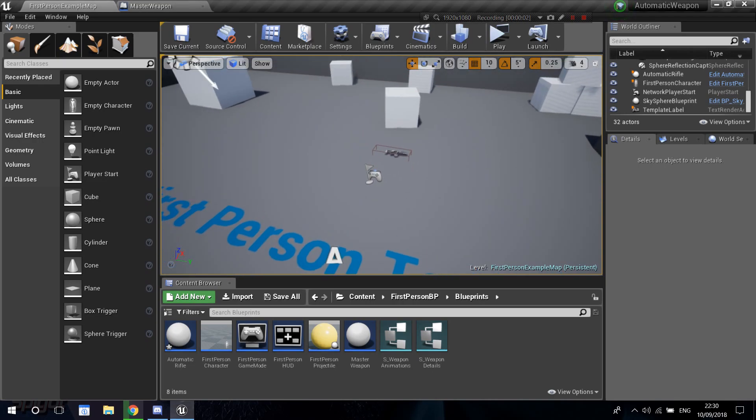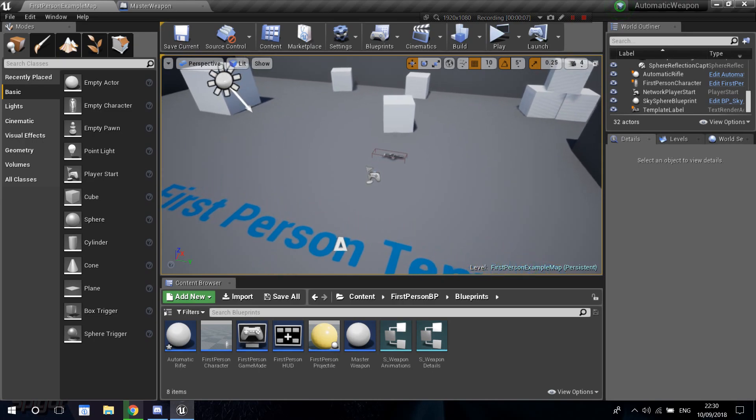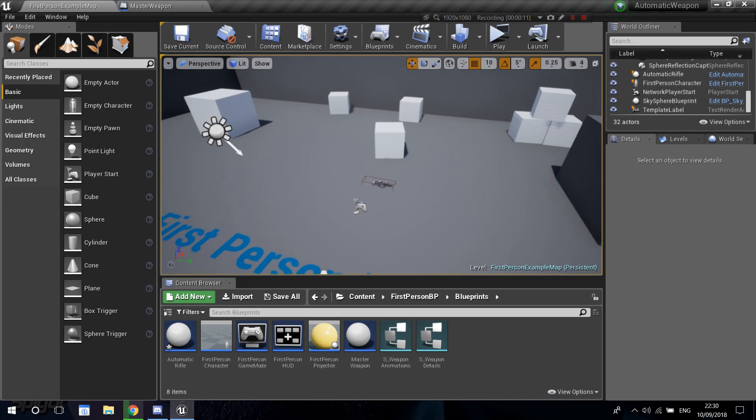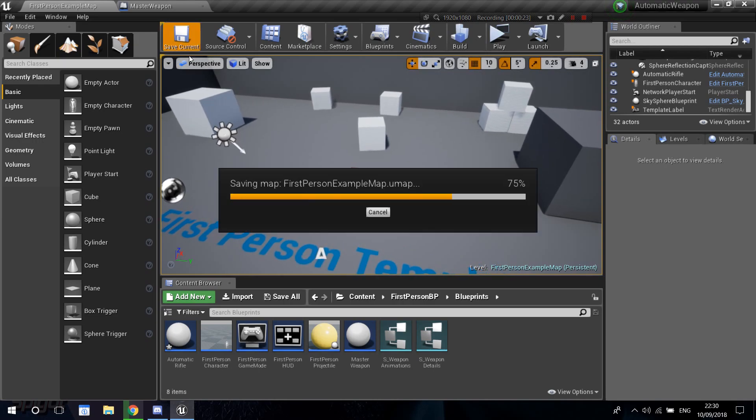Welcome to another tutorial. Today I'm continuing the automatic weapon series. In this episode, I'm going to set up a way so we can pick up a weapon, and when we pick up a second weapon in the level, we're going to swap them — pick up the new one and drop the one we currently have.